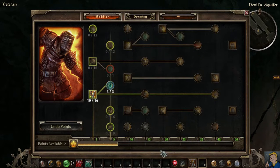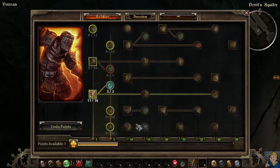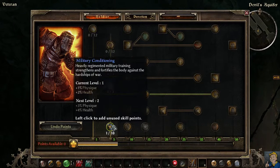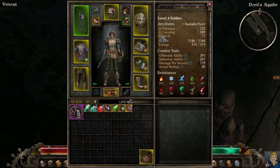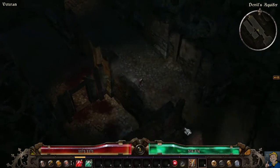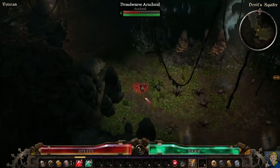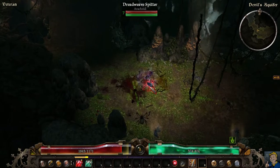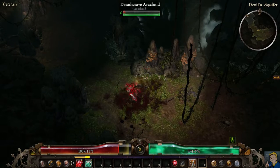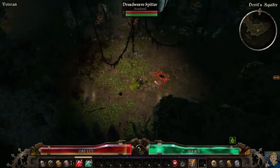One point in strength and the rest will go into physique for health - why not. As you can see, physique really increases your physique stat by a lot, and that means the more you hit, it means even more damage and health. As you can see, you can one-shot stuff; cadence is quite nice to have.